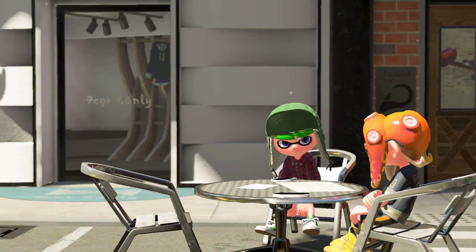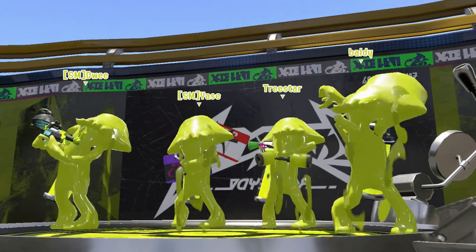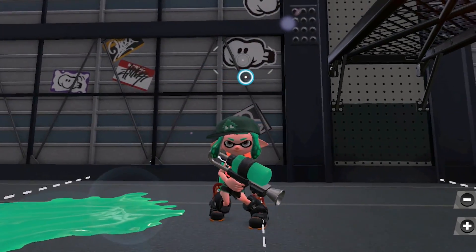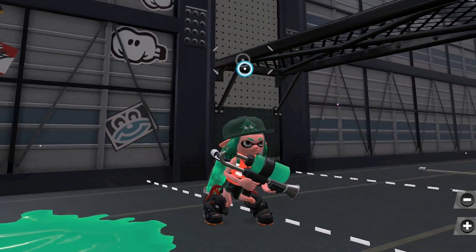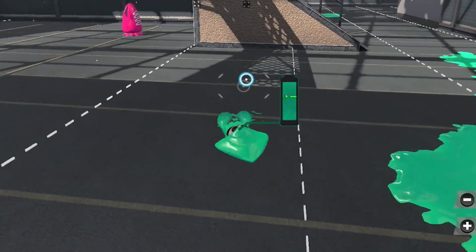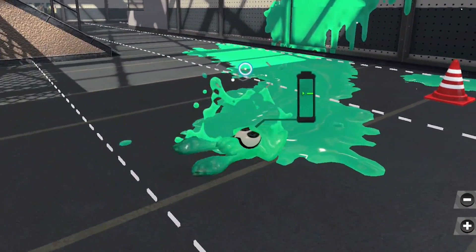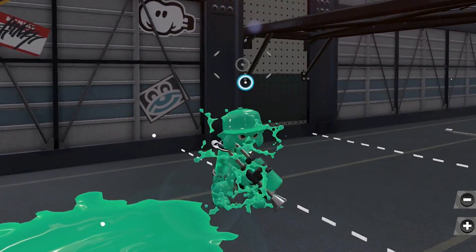The Inklings of Splatoon are a strange species of humanoid squid things that can change form at will. At any time, if the player holds down the left Z trigger, their inkling will quickly transform from kid to squid. While in this form, the inkling can't use their weapon, but they can swim quickly and stealthily through ink of their own color, as well as reload their ink tank. Release that trigger, and the squid becomes kid once more.